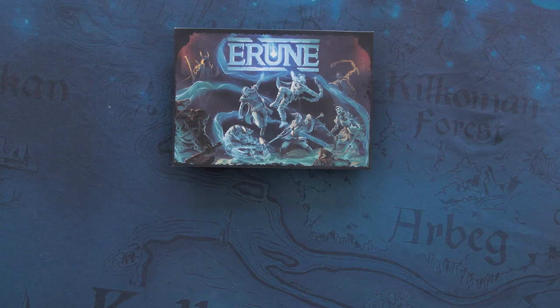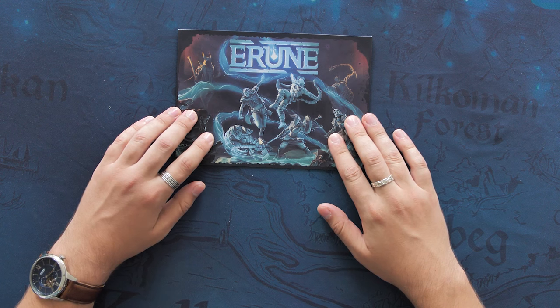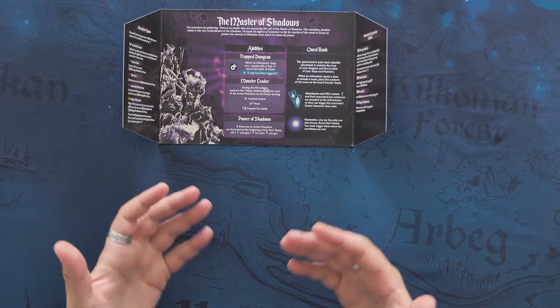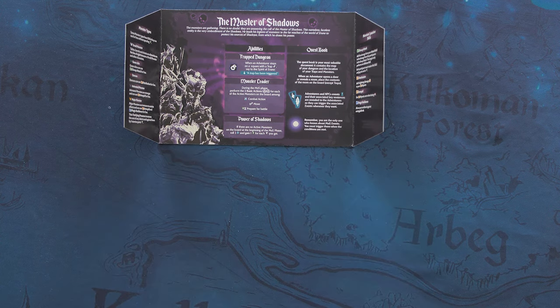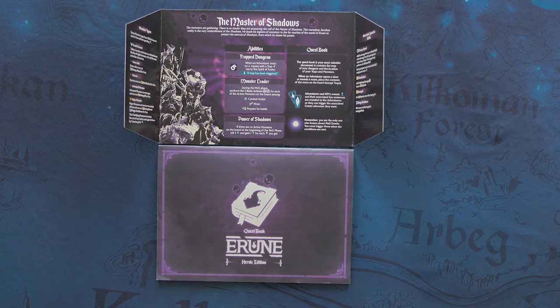If you're gonna play as a Master of Shadows, this is your setup. First you're gonna take the Master of Shadows screen, which is the equivalent of the adventurer's character card, and you're gonna flip it to unveil its secrets. As a Master of Shadows, you're gonna reveal the dungeons that the adventurers will explore, and you'll also control the monsters that they will face. In order to do so, you're gonna take the quest book. The quest book is for the Master of Shadows eyes only, so if you're an adventurer, you can skip this part.